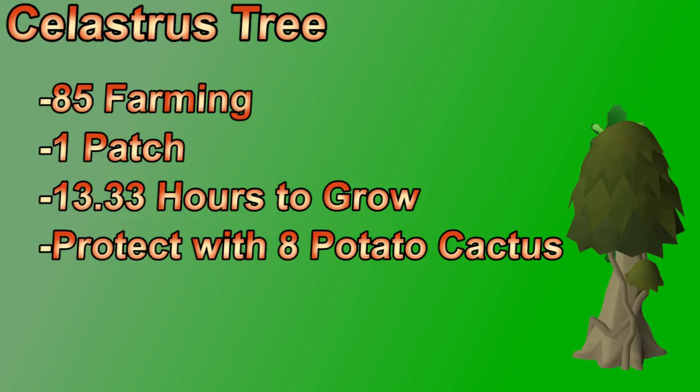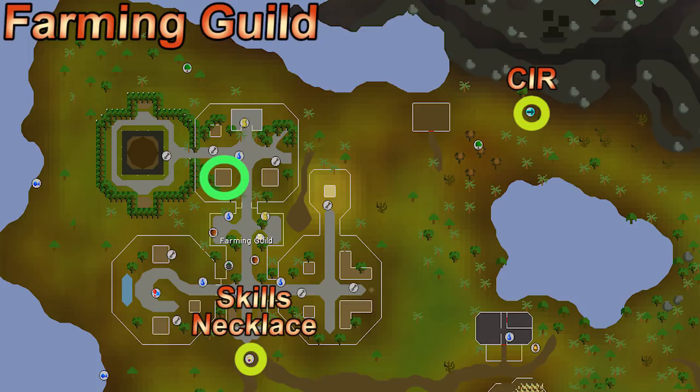At 85 farming you can grow celastrus seeds in the high-level area of the farming guild — there's only one patch. It takes just over 13 hours to grow, an odd timing for consistent tree runs, but any time you're at the guild and it's ready, checking the health gives 14k farming XP. Harvesting also gives celastrus bark, which can be used to make battlestaves for decent money back. The saplings are expensive due to the money-making potential of the branches, and protecting the tree requires eight potato cacti.